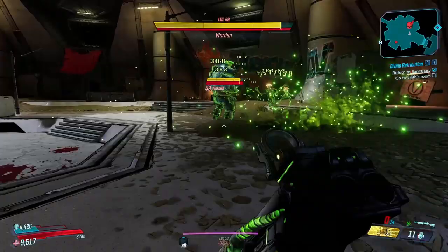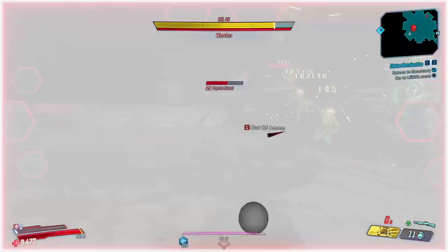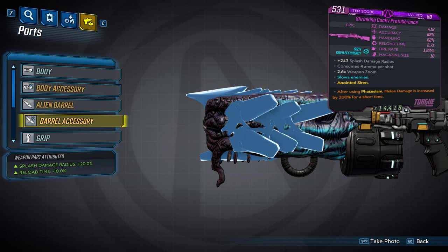The fourth barrel is the Protuberance barrel, and it's the alien barrel. When the projectile impacts a target, it will split into three child projectiles that fall down around the point of impact. It's also going to add five rounds to your magazine. It can spawn with one accessory that will increase the splash damage radius by 20% and decrease reload time by 10%.